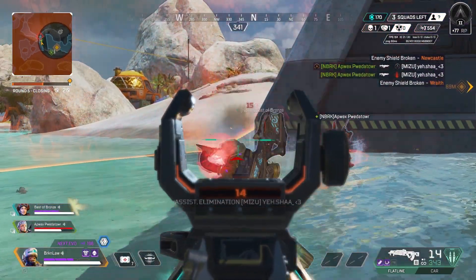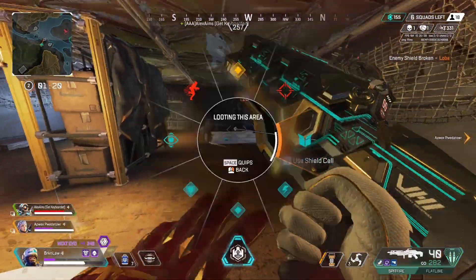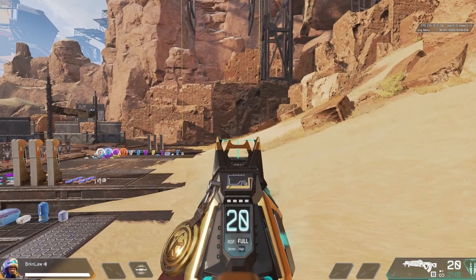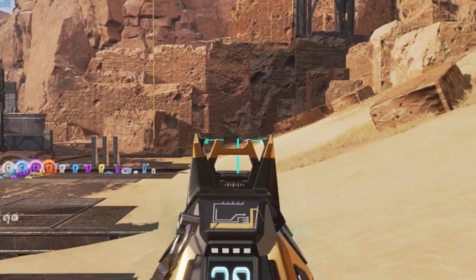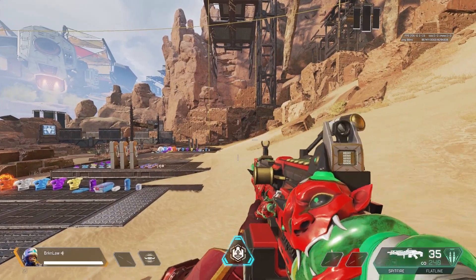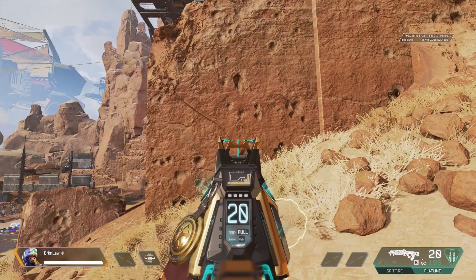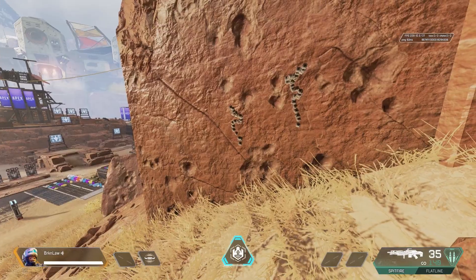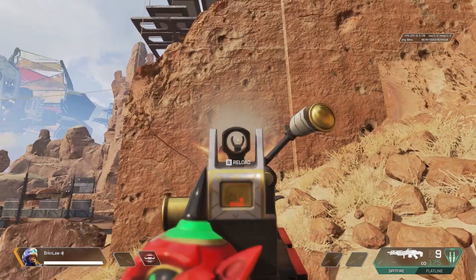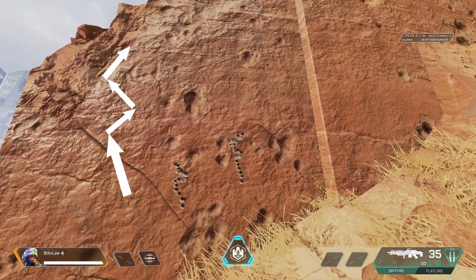Because neither one uses a barrel stabilizer, their recoil patterns never change, which can be good and bad. However, one clear difference is their iron sights. The Flatline's iron sights don't cover the top half of whatever you're aiming at, whereas the Spitfire's iron sights cover the majority of where you're looking except right in the middle. The Flatline's recoil is somewhat diagonal up and to the left with some sharp horizontal turns, whereas the Spitfire's recoil is much more vertical with only a slight horizontal component.